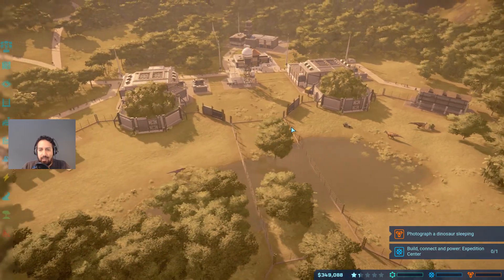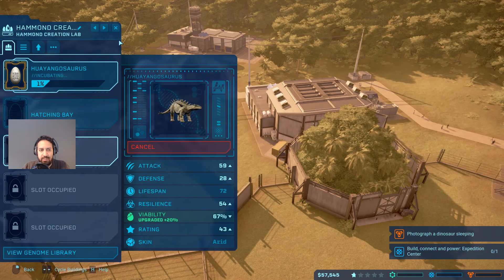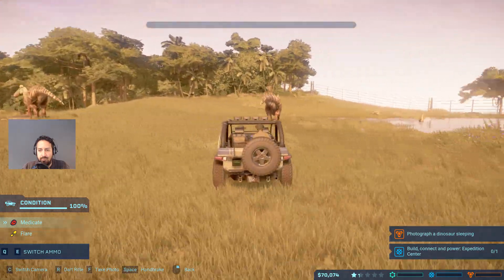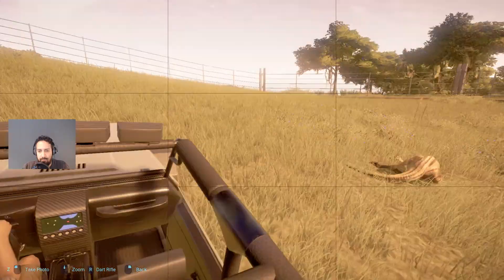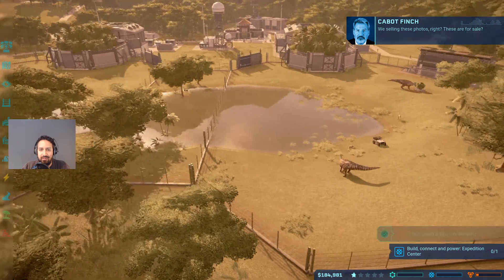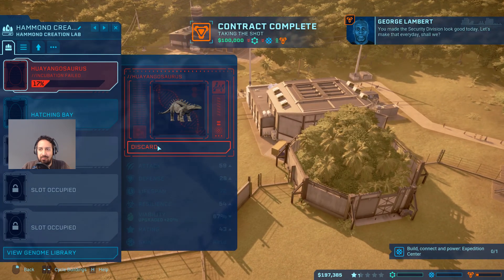Let's add some variety to the park. Let's add a new dinosaur - this guy is expensive but he really brings in the viewers. Oh, there's another dinosaur sleeping over there! Let's get the vehicle and take that picture. Submit that one - excellent! We have ourselves a dinosaur picture of a sleeping dinosaur. These pictures are for sale - it failed, but you made the security division look good today.